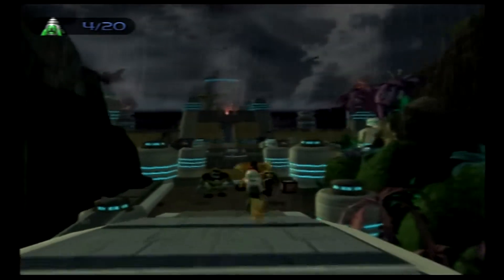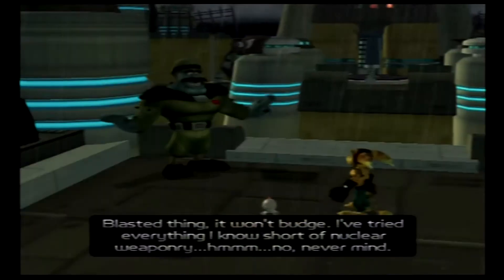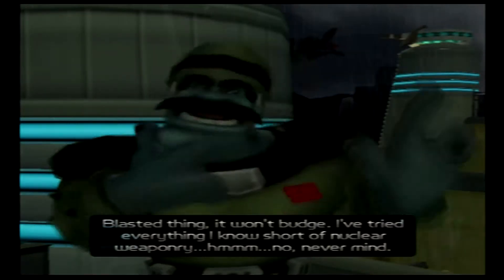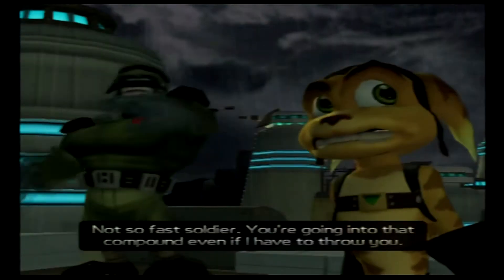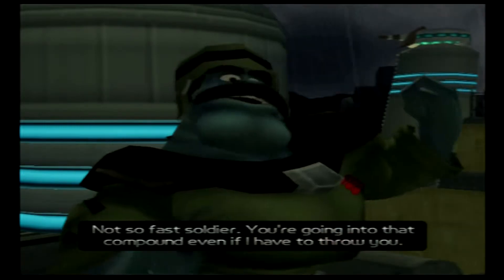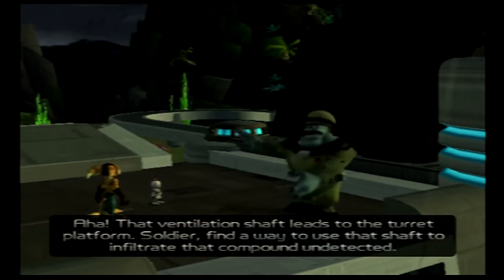Oh hey, there's the commando — looks like we made it. The commando says the blasted thing won't budge and he's tried everything short of nuclear weaponry. He tells us we're going into that compound even if he has to throw us. That ventilation shaft leads to the turret platform — find a way to use that shaft to infiltrate the compound undetected.